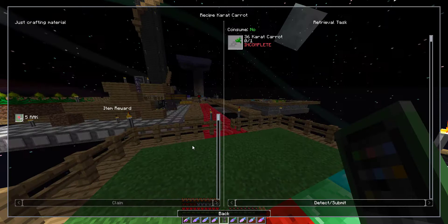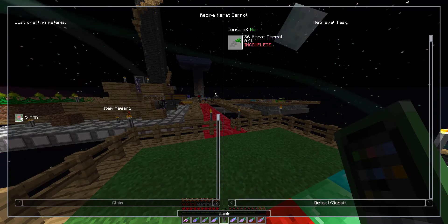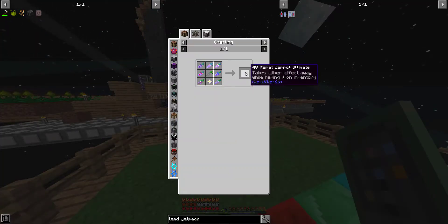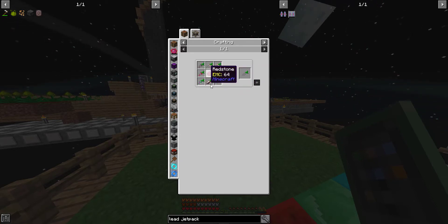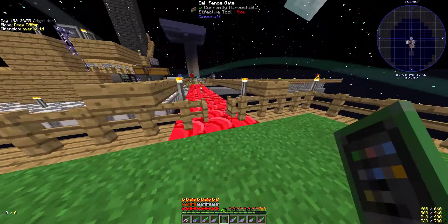The Recipe Carrot Carrots - 36 Carrot Carrot Recipe. Just crafting materials. I'm guessing I'm going to have to make an ultimate carrot. 36 Carrot Carrot, which is all of the regular ones around redstone. Okay, we can do that right now.